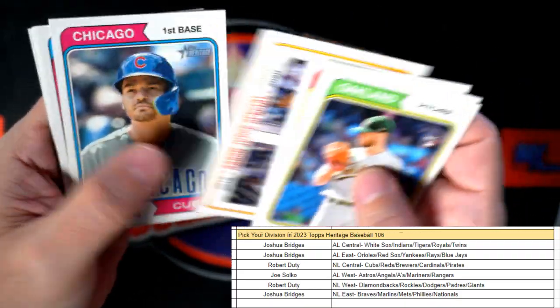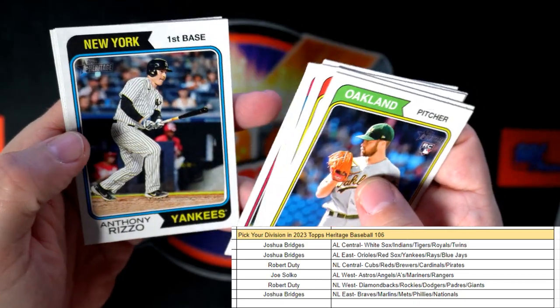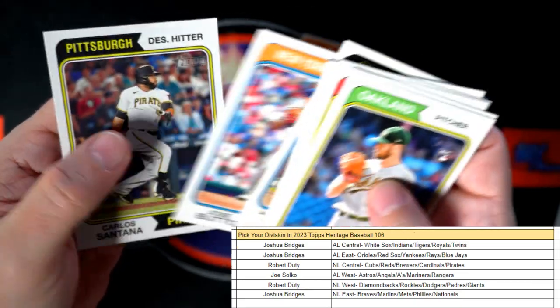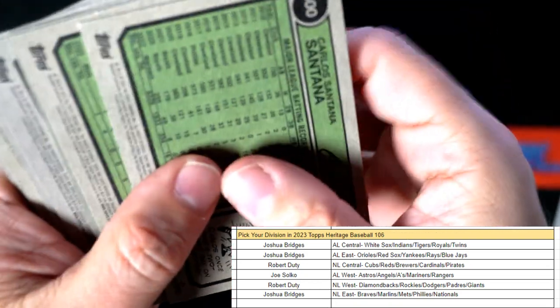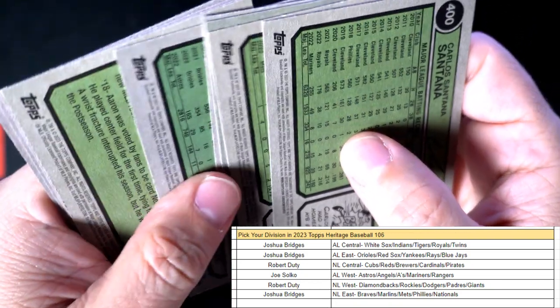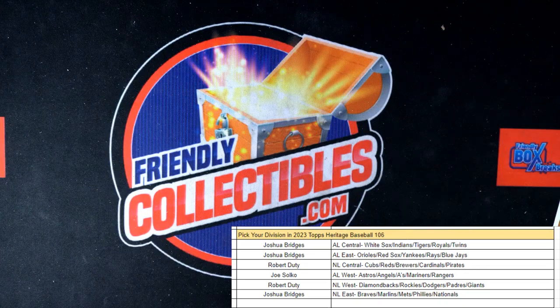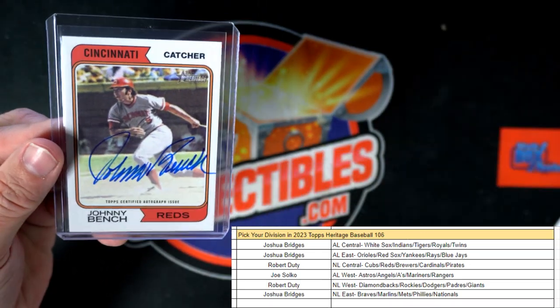Last pack, heritage. Let's see if we can - Trey Mancini. Let's see what we got here. Nothing going. So anyway, the highlight of the box was the Johnny Bench auto.